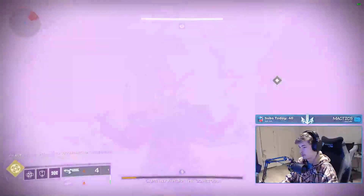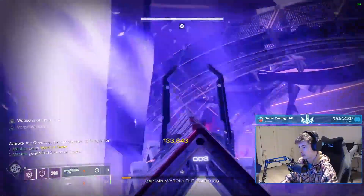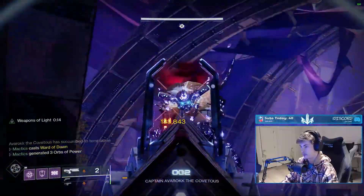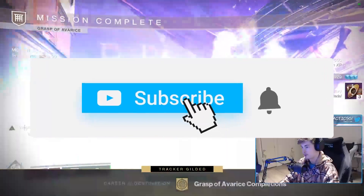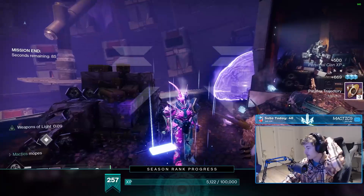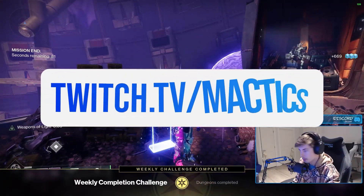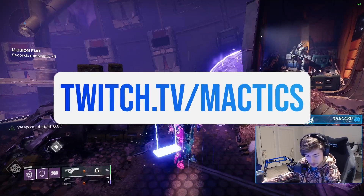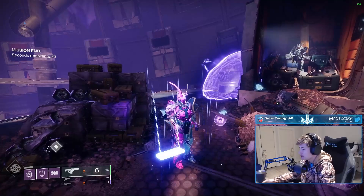You can drop the final boss in three phases just like the ogre, but no harm in doing more than that. If you follow all of these tips and most importantly play patient, you should have a solo flawless emblem at the end of it all. I hope this video helped — please make sure to like it, and drop by twitch.tv/mactics if you have any additional questions about this or anything else Destiny related. Thanks for watching, and as always, have a great day.